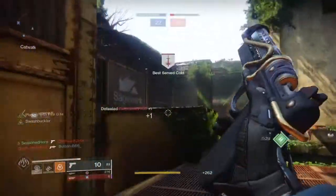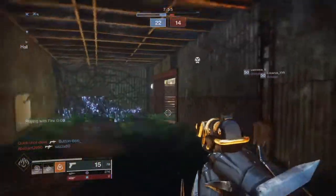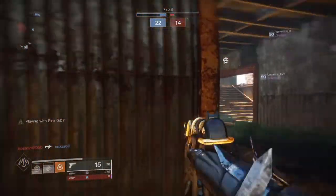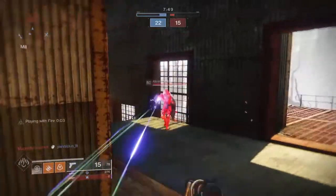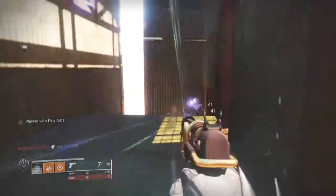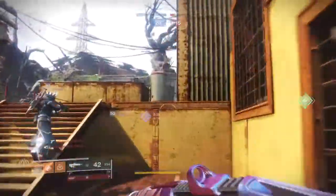The perk Overflow allows the weapon to go beyond its magazine limit if you collect a green or purple ammo casing, pushing the magazine from a standard 12 to a new size of 30. We then have Swashbuckler, which activates upon melee kills or normal weapon kills, and stacks up to 5, giving you two choices of engagements and build options in-game.